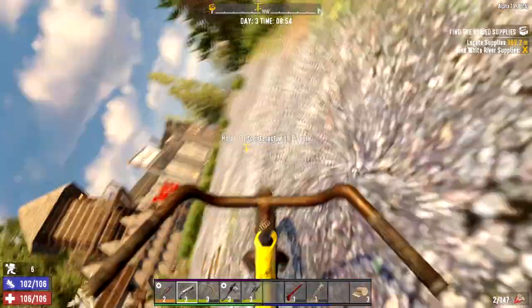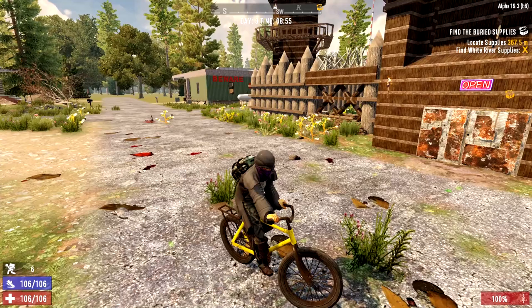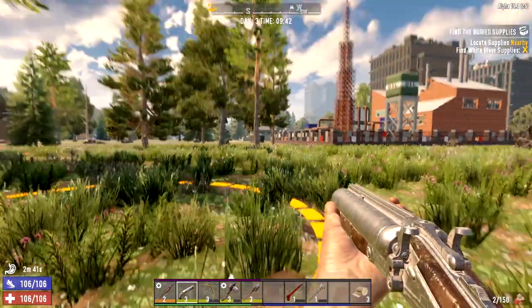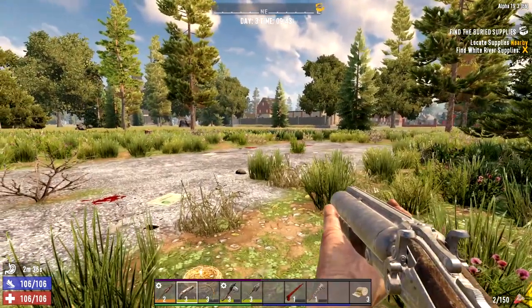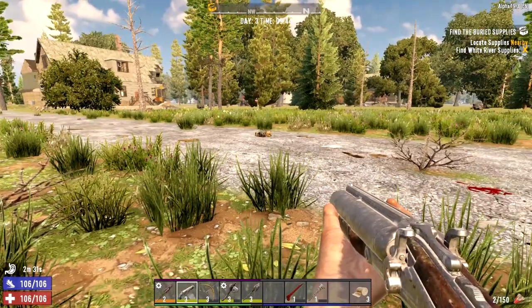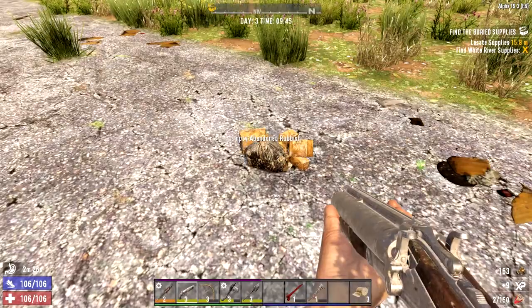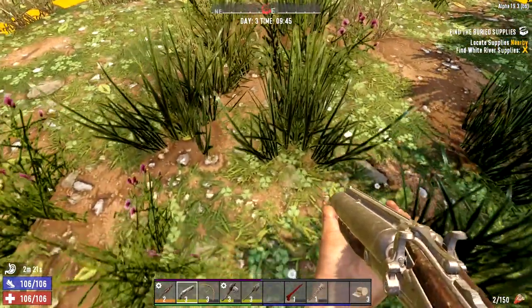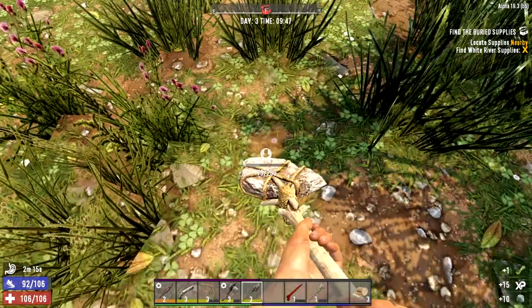Let's go drop this off and meet over at the buried supplies. We're here - it doesn't look like there's anything around that's gonna come kill us. I usually check anything I can around the area when I get somewhere - garbage is always worth looking in. Let's start digging and I'll come get you when I find it.